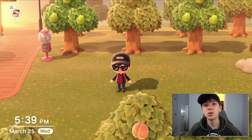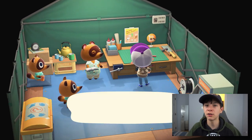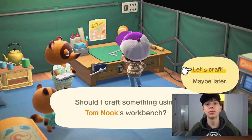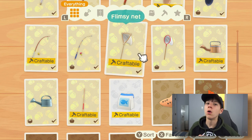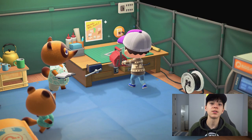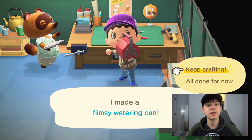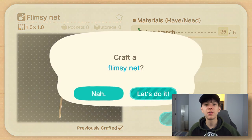That was 15 tips, but here's a bonus tip: craft an entirely new set of tools before you use a Nook Miles ticket. By the time you get back you might have filled your inventory with tarantulas or emperor butterflies, and you won't want to arrive home with no tools and have to start crafting from scratch. I recommend having a fresh set ready so you're prepared when you return.